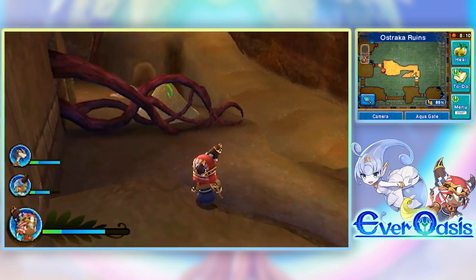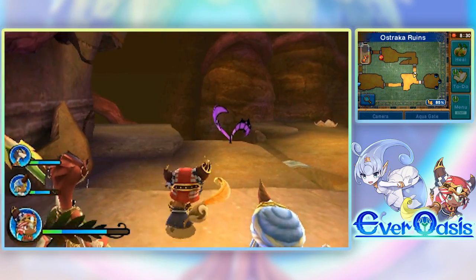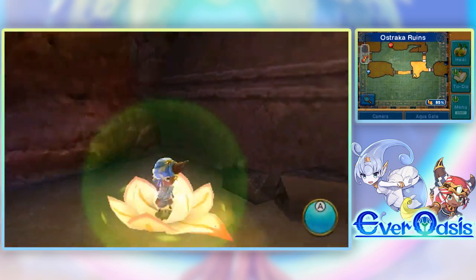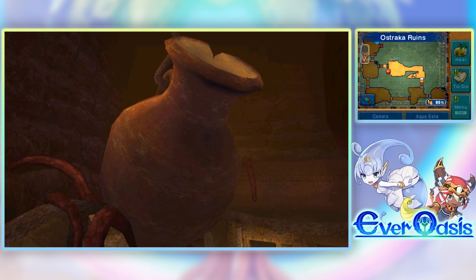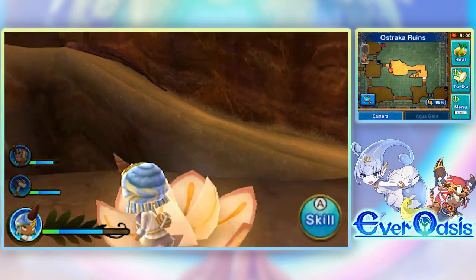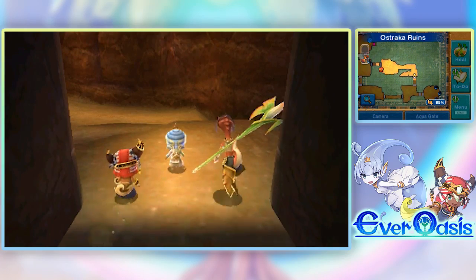We're now on the other side here. I think I should be able to do that, and then if I actually send Roto over there he should be able to deal with that plant. Let me switch over to Roto and go all the way over here to interact with this plant. Roto goes through and does something — it looks like it stopped the sand! So that should make it possible to walk over there now. That's really cool — all Roto had to do was walk through a little bit of sand and turn into that ball, and then we were able to make the sand stop. Now we can go to a new area!